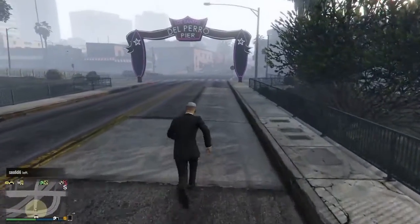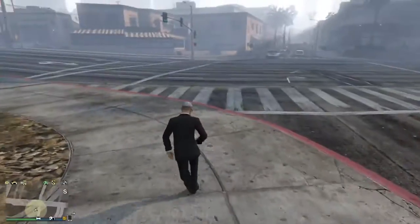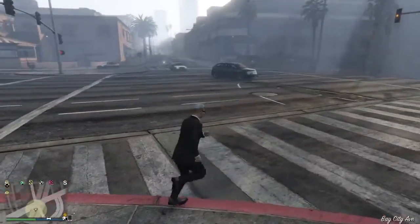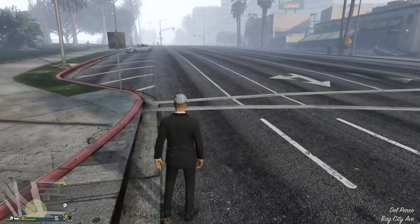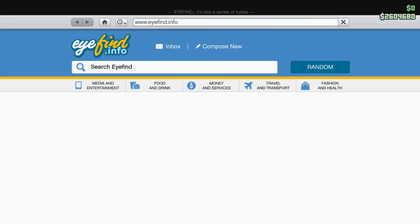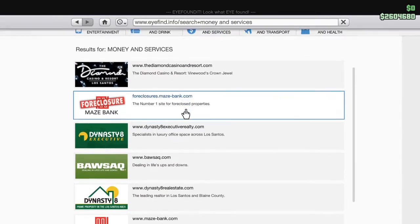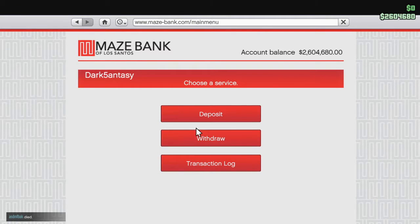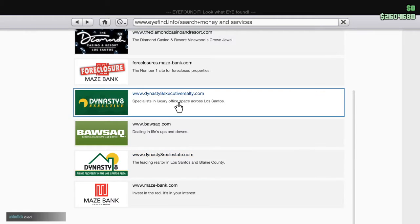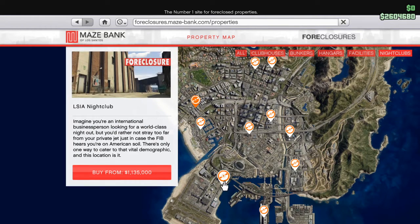I also posted another video on how you can make passive money once you become an owner of a nightclub. To get started, go to your phone, then internet, and go to Money and Services. You want to be at Maze Bank Foreclosures — click on nightclubs. There are several nightclubs around the map with different pricing.